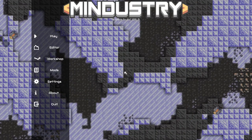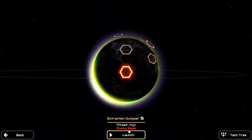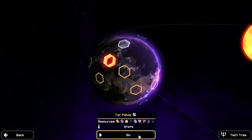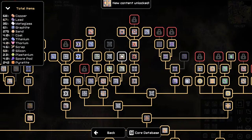Hello everyone and welcome back to Conquest. Today I think we're going to go for Extraction Outpost because I don't really remember what this is and it's also an enemy base, so that should be interesting. But first I need to learn some more things from the tech tree because I spotted this — I believe we got this after we captured Tar Fields and I just didn't notice it. Anyway, we can get phase fabric now.